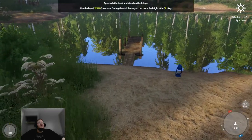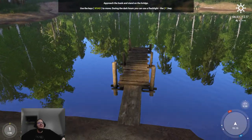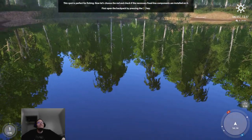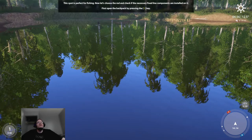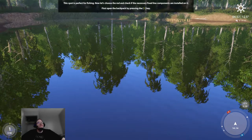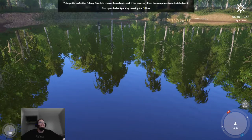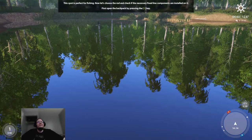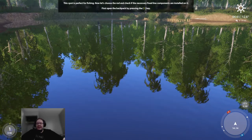We're going to walk up to the bridge as it says. This spot is perfect for fishing. Now let's choose the rod and check if the necessary fixed line components are installed on it. First, open the backpack by pressing the I key on the keyboard.